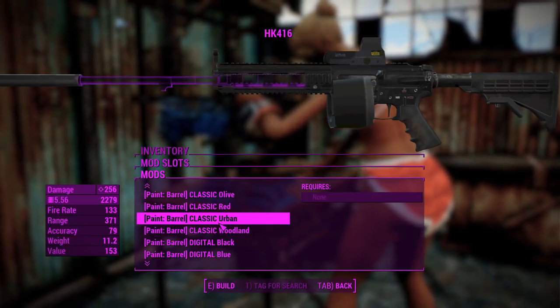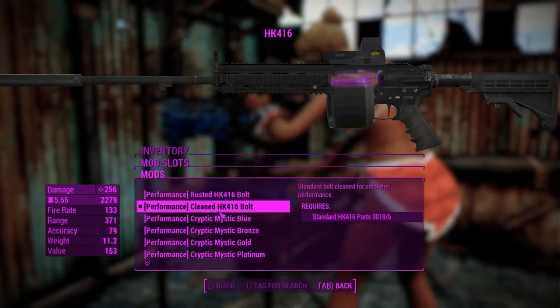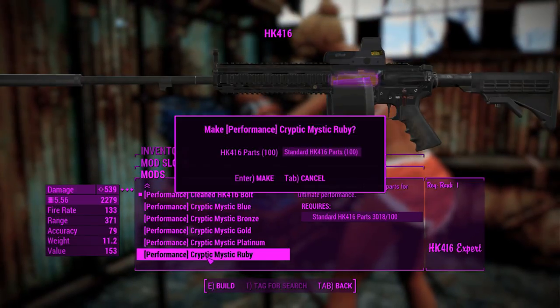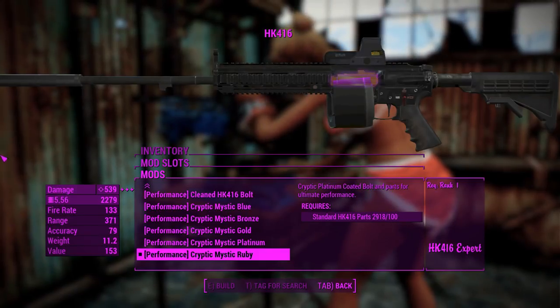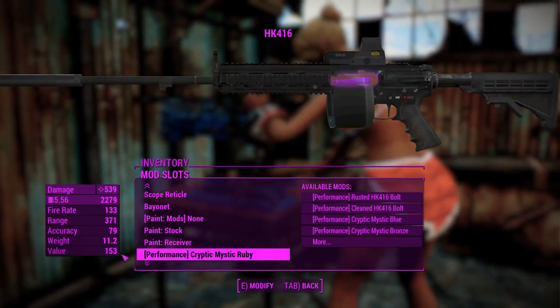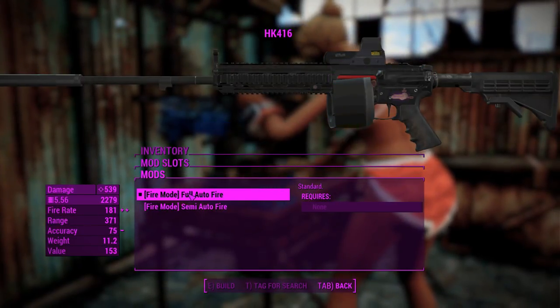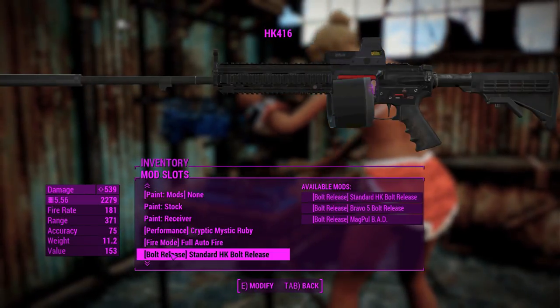You can change the barrel paint — let's just skip all of the paint stuff because there's a lot going on already. Here's another performance upgrading option. If we crank that all the way up to Cryptic Mystic Ruby — 539 damage. Yeah, she's overpowered. We're just going to go with it, and we can make it full auto.